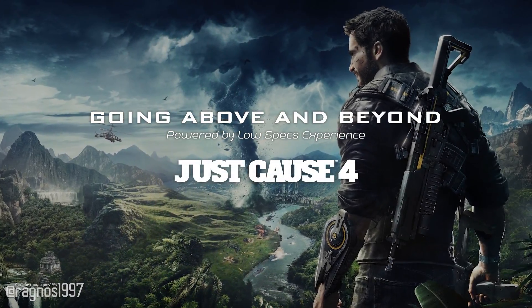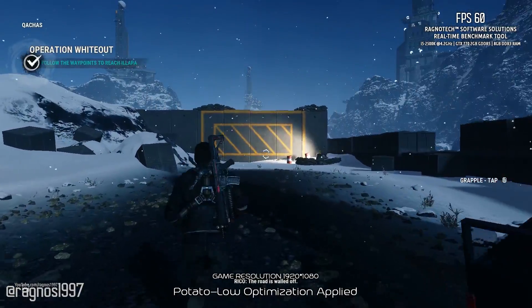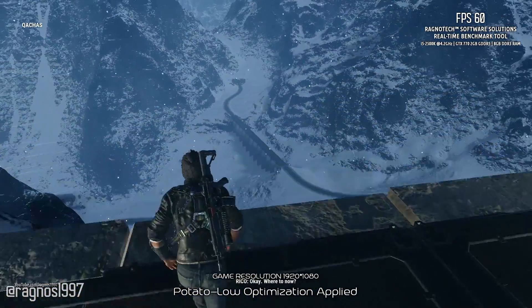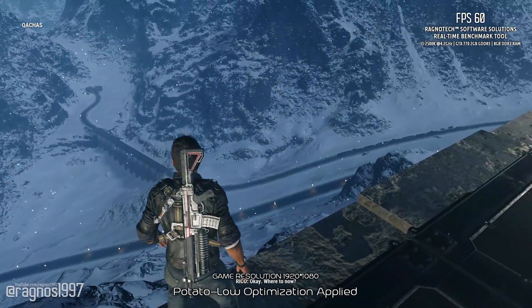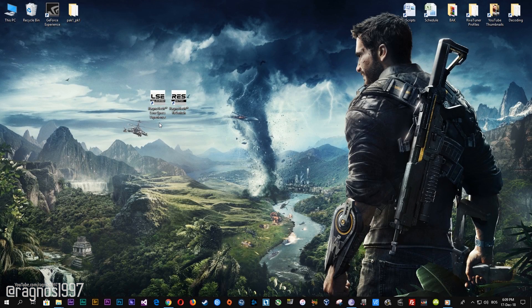Welcome to Going Above and Beyond in Just Cause 4. To improve the performance and make the game smoother, we'll need some help — it's a very simple optimization process. Just follow the guide carefully and pay attention to what I'm doing and saying throughout the guide section. Before you do anything else, head over to my website and download this little software which is called the Low Specs Experience. Download link is posted in the description of this video. Low Specs Experience is a free tool that I developed that will allow you to go above and beyond anything possible in-game video options.